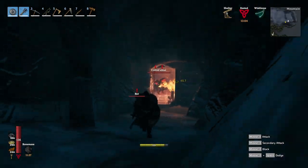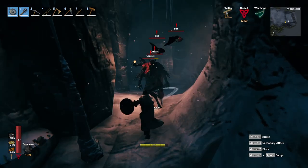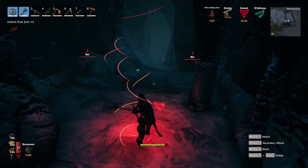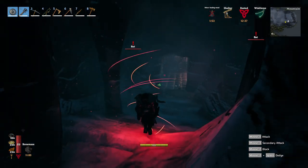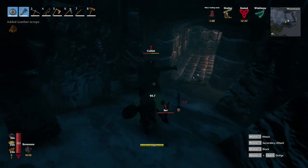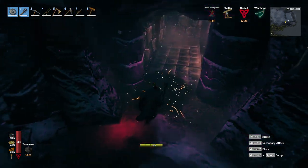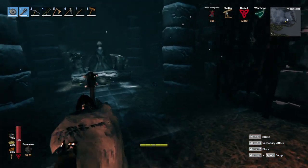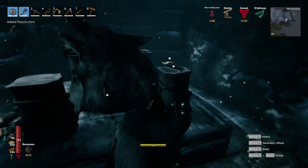There are two cultists over there so I need to be really careful because those do a lot of damage. They're dead and I almost am as well, so I'm gonna pop a potion. The bats are so annoying — they don't do a lot of damage but when there's a lot of them they basically cancel out my healing potion. That cultist didn't stand a chance.